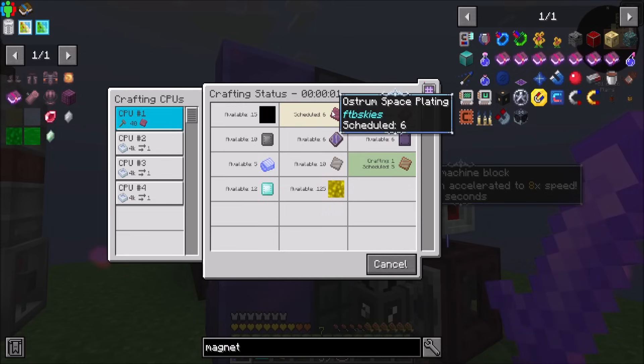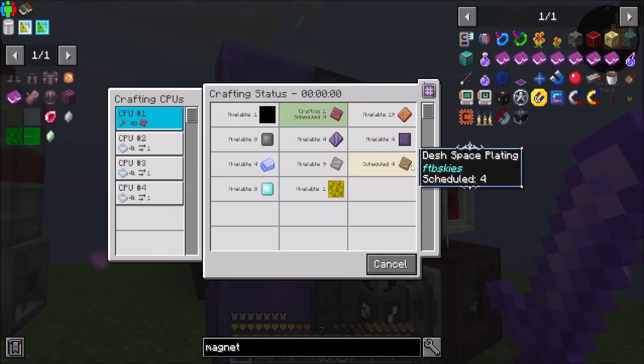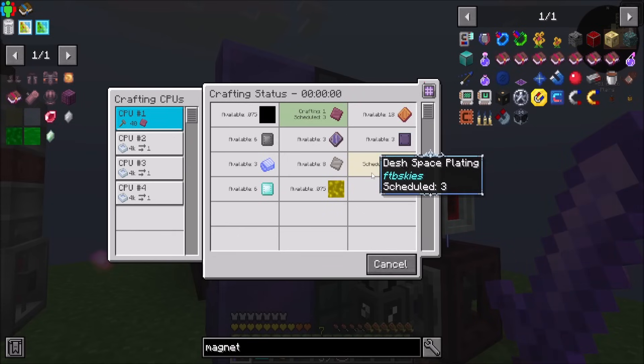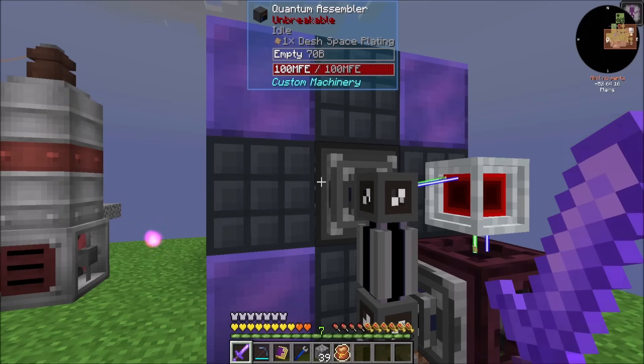Mostly because the Ostrom space plating — that last step — is what's most expensive in terms of forge energy. And there's a lot of pre-rec crafting to get to it. So while it's making all the other stuff, we build up our buffer. And then when it starts to craft those at the end, we start draining out the buffer. So definitely was worth upgrading the magnets, because it means I can kind of continuously craft these without too much of a problem.